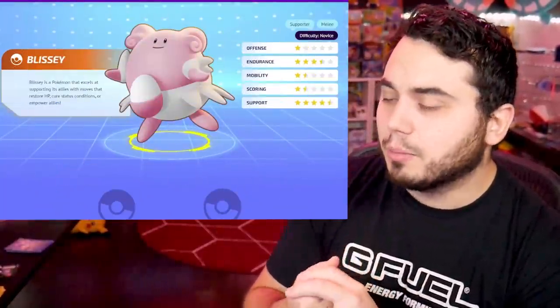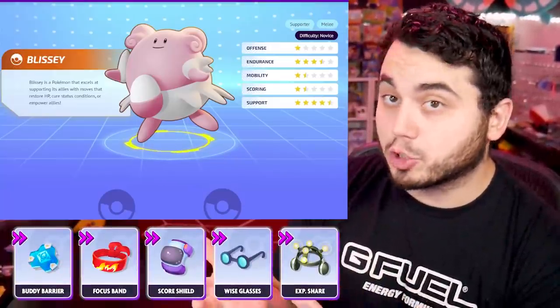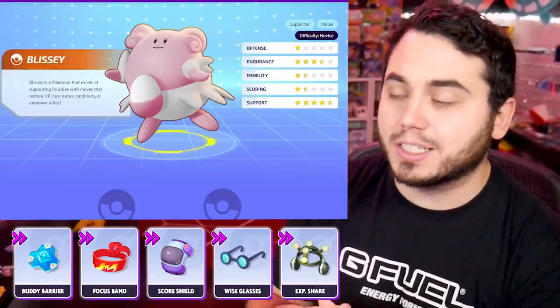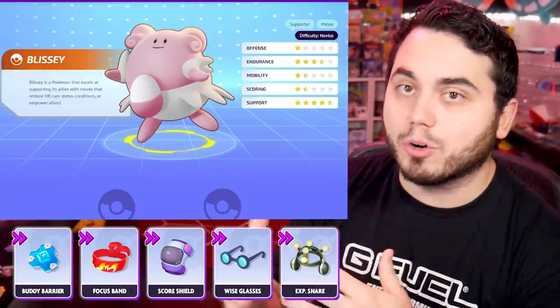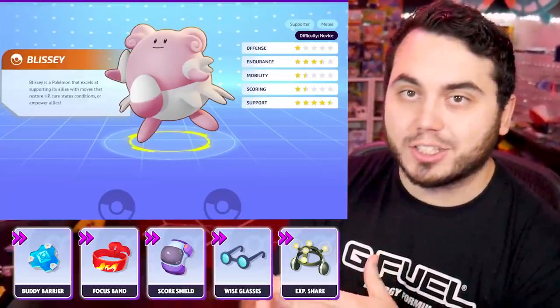The next hero we'll talk about is Blissey. Blissey really benefits from Focus Band and Buddy Barrier. You can make an argument for Scoreshield as well, and Wise Glasses — you might be wondering why you'd run Wise Glasses, but the way Blissey's healing works is it actually scales based off its special attack, so by using Wise Glasses, you actually heal more.